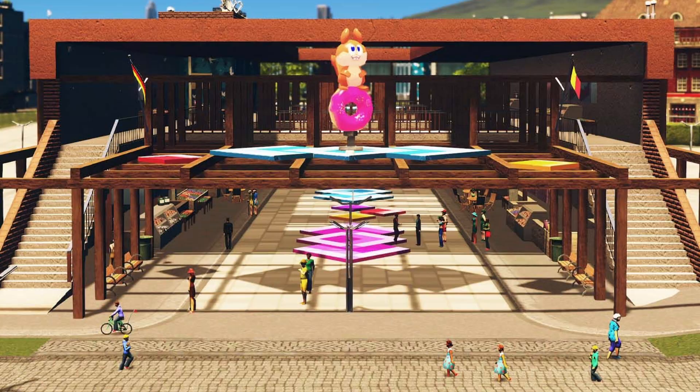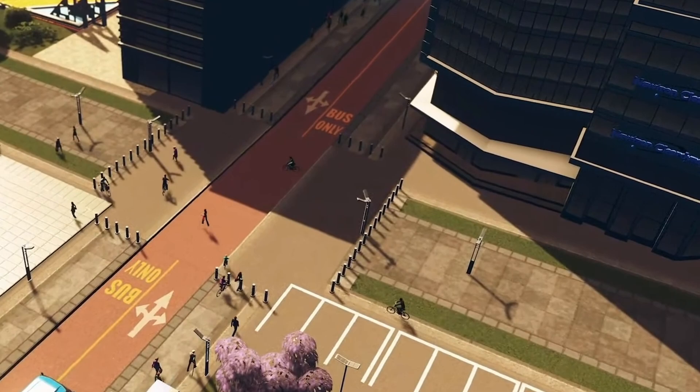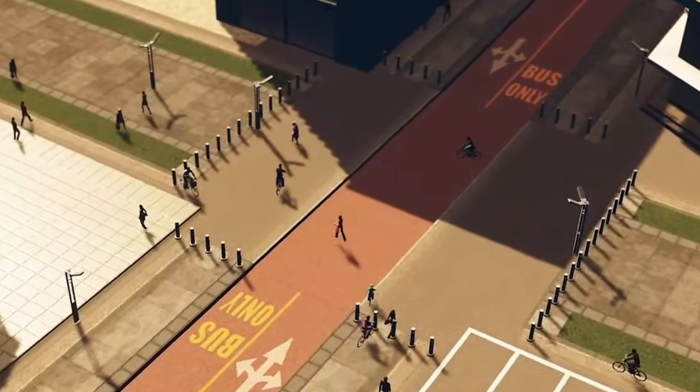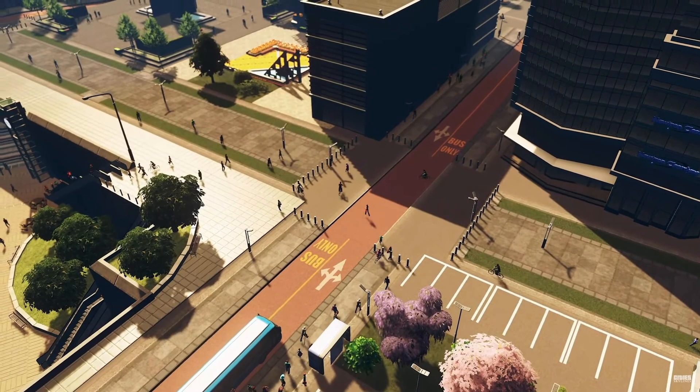Knowing Cities Skylines, it's more likely going to be an asset of some kind. This shot right here is the money shot, in my opinion — it shows that you can use these pedestrian roads as crosswalks. I'm assuming it works like a normal road intersection, but styled like this. In the bottom right, you can see parking lots that don't look like part of a building, but rather an asset we can plop down, which would be a huge game-changer.